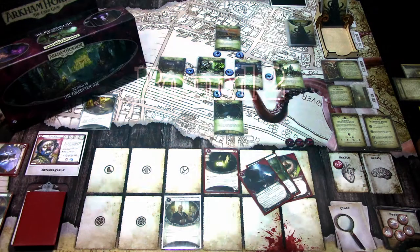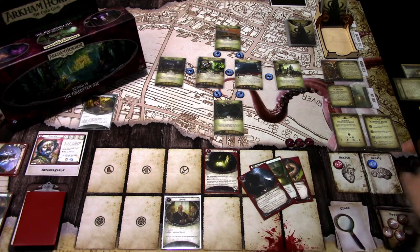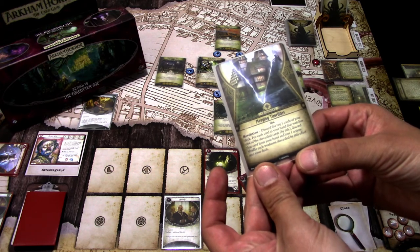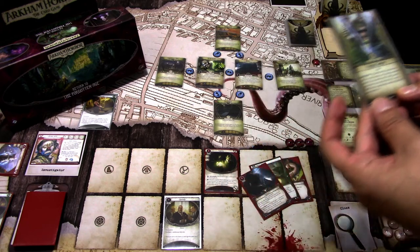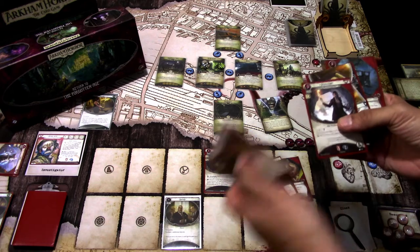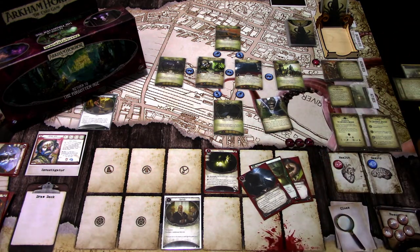Next turn — I forgot to take the damage or horror for exploring, so I add it now. We add one doom to the agenda, making it 1 of 8. The encounter card this turn is Merging Timelines — it's a hex. Revelation: discard the top 5 cards of your deck; for each card in your hand that matches one of the discarded cards by title, discard that card from your hand and lose one resource. Shuffle each weakness discarded back into the deck. We discard Miss Doyle, Jessica Hyde, Look What I Found, and the other Lantern. At least we shuffle the Fine Print weakness back into our deck.